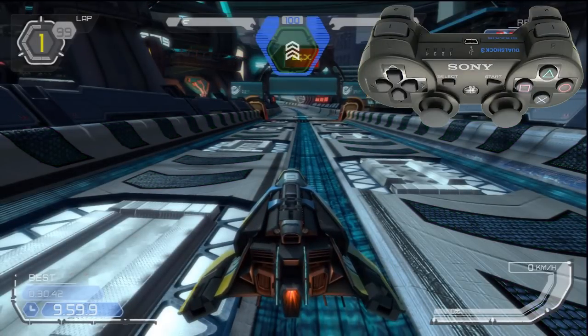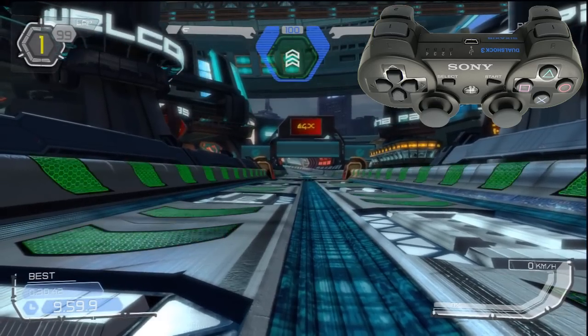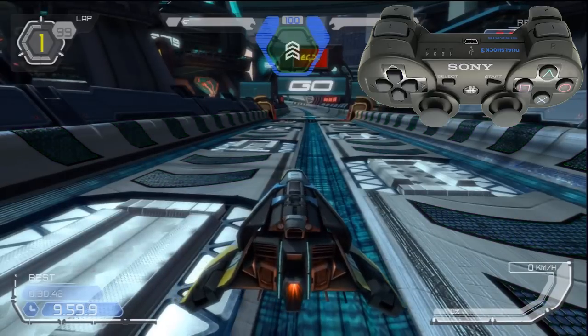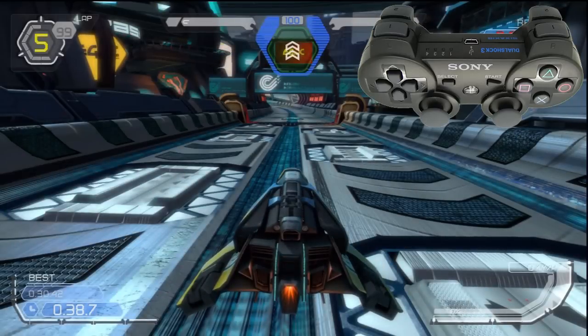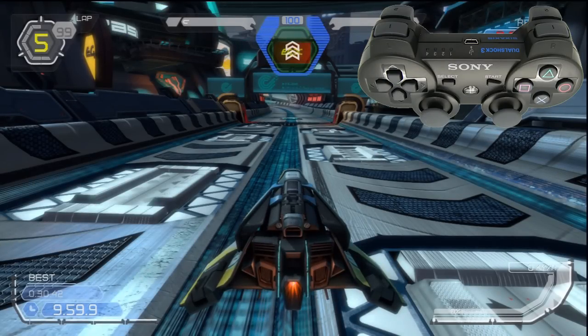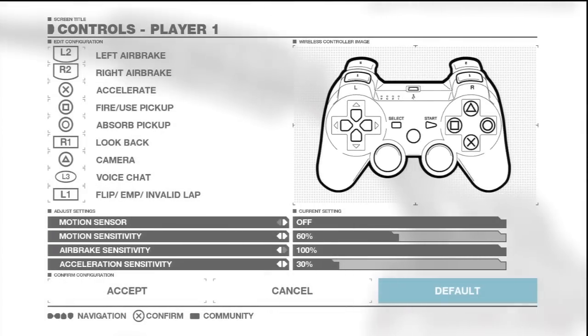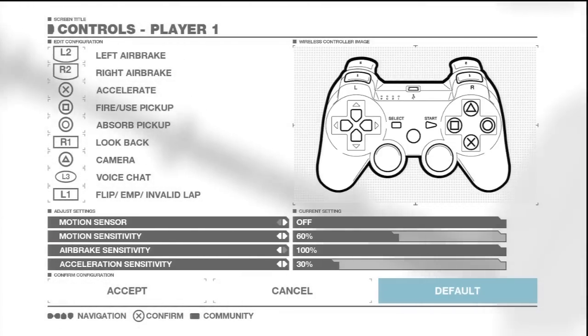If you're not keen on the camera location you can change it using the triangle button. By default the camera is set to near chase. One press switches to far chase, press again and you enter internal view, and one more press returns you to near chase. If your craft is holding a weapon pickup you can absorb it by pressing circle to restore some shield energy, or activate the pickup by pressing square. You can remap any controls in the options menu. The L1 button is only applicable during specific game modes.